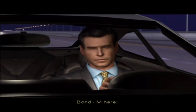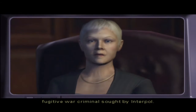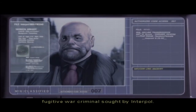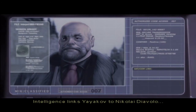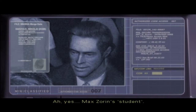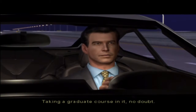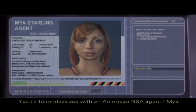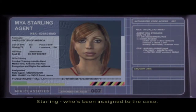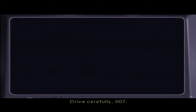[M briefing] 'Bond, M here. MI6 confirms the identity of Arkady Yayakov, a fugitive war criminal sought by Interpol. Intelligence links Yayakov to Nikolai Diavolo.' Ah yes, Maxoran's student. 'And we believe he might be involved with the missing nanotechnology.' Taking a graduate course in it, no doubt. 'You're to rendezvous with an American NSA agent, Maya Starling, who's been assigned to the case. Drive carefully, 007.' Fair enough.